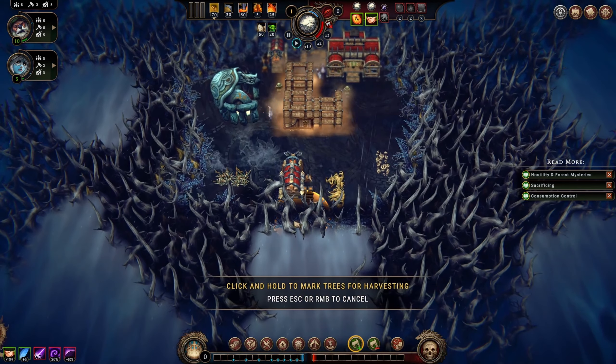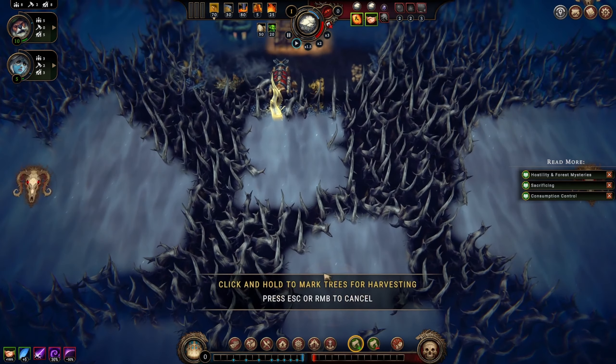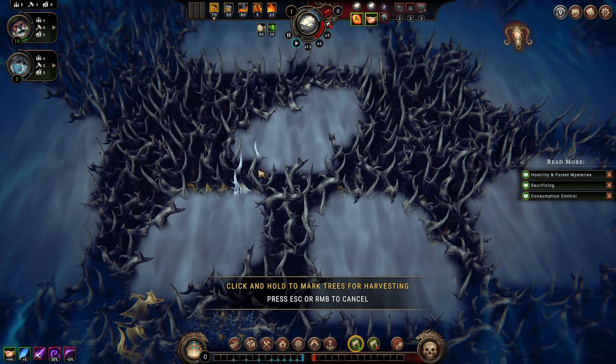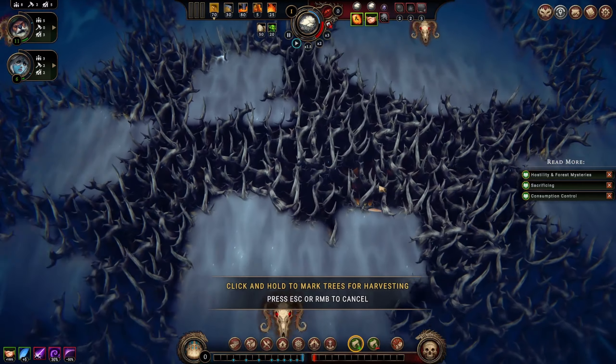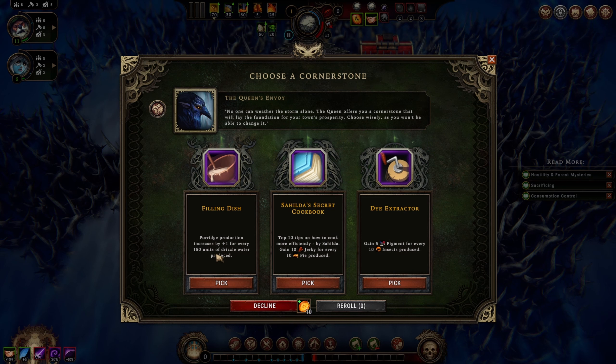Let's use this shortcut for beavers - there we go. I should tell them what to cut. We may as well lay out some stuff here. Cornerstone: filling dish - porridge production increases by plus one every 150 units of drizzle water produced. Interesting, but I don't think anybody we have likes porridge. Top 10 tips on how to cook more efficiently by Sahilda: gain 10 jerky for every 10 pies produced.